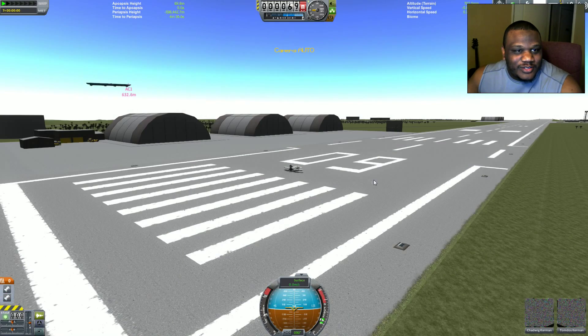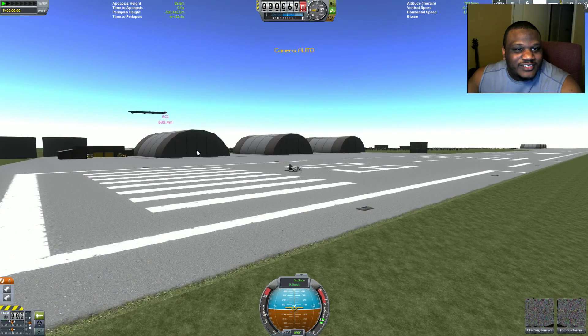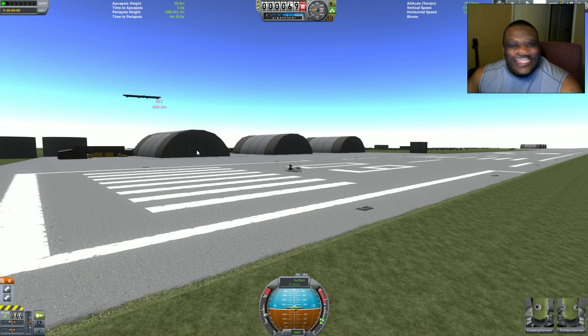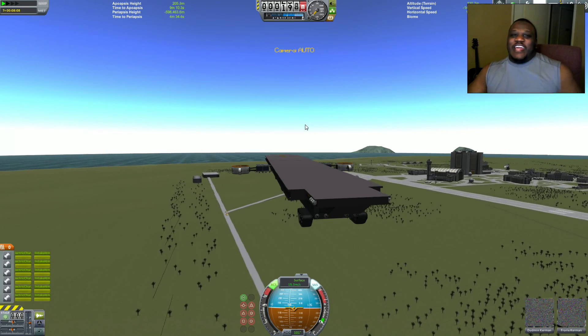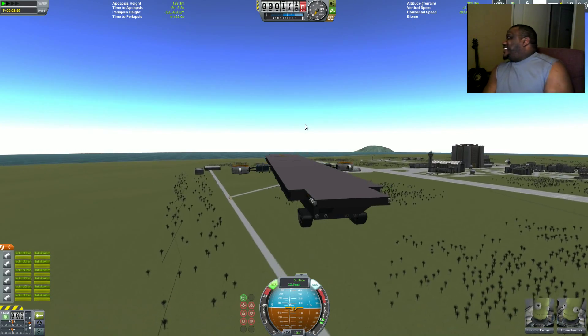Here we go, look at it take off! You can't fight that! Why? And then I look — it's like red light, green light. You look away, you're like, red light! Green light!